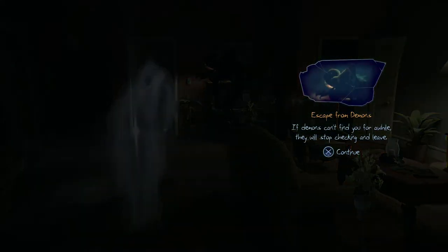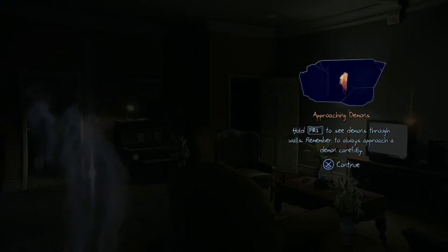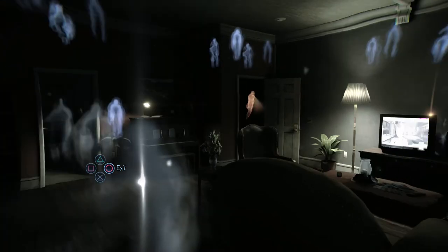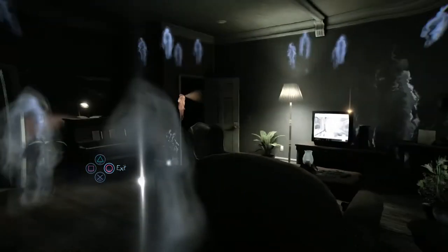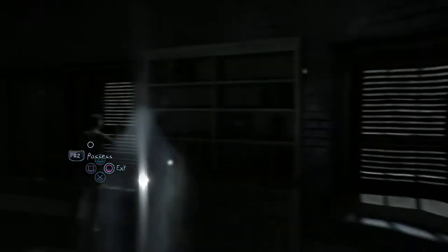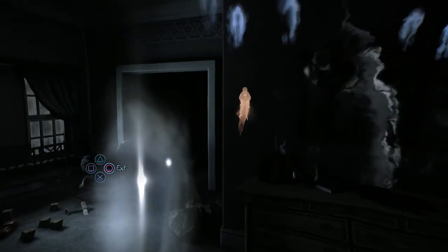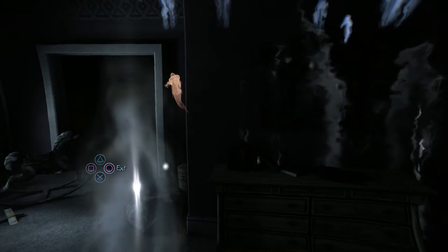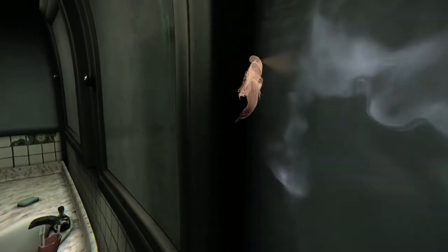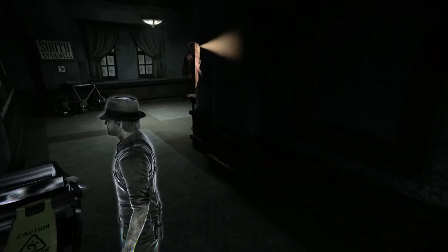If demons can't find you for a while they'll stop searching and leave. You can see demons through walls — remember to always approach a demon carefully. Is the demon that orange marker? That's his sight cone. There's no cooldown on this ability — we can just look through walls whenever we want and see demons. We're back on the ground floor and we need to get back up to the top floor. We can move across from hide to hide. I don't think he's patrolling, he's just standing still. So we'll keep looking through walls as we move.